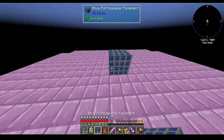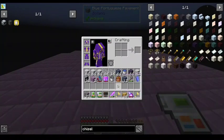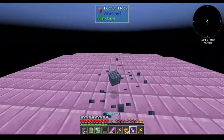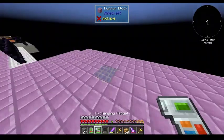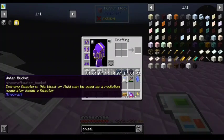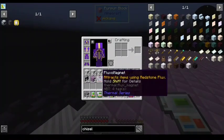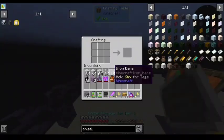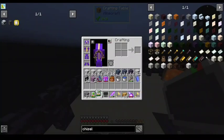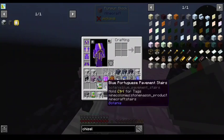I've got this Gabbo Portuguese pavement — that's what that is. A good thing to do with that would be turn it into stairs and use it as a roofing thing. Can I turn you into stairs? I can. Absolutely, because that is a base function of Portuguese pavement in Botania. So let's come over here and stair that bad boy up.